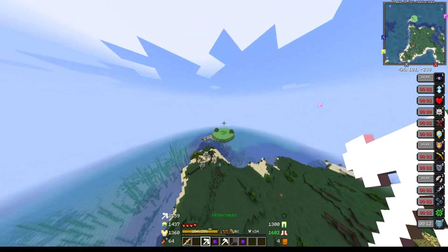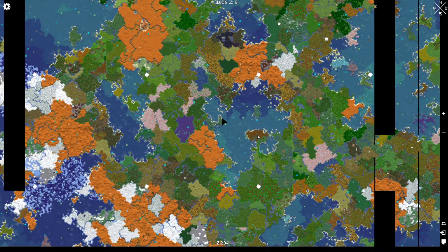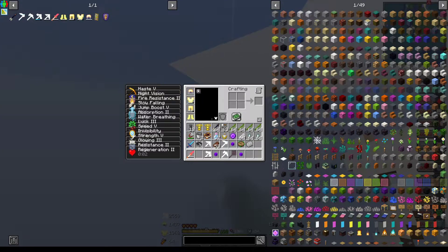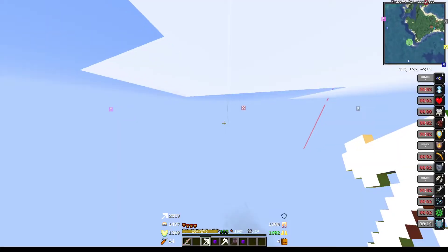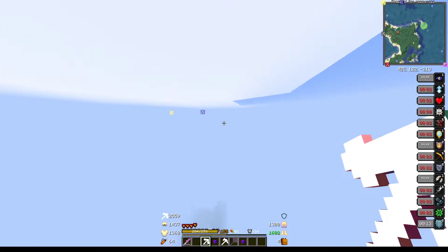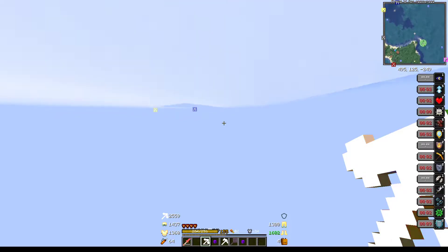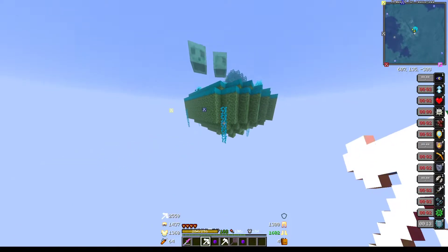Where's the closest slime? Floating slime island, this way. Shoot, my hand is offset. Actually, it's this way. Never mind. Yeah, perfect. Should be high enough up to grab it. Okay, just a bit higher. Perfect.